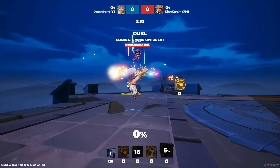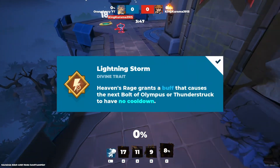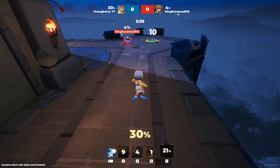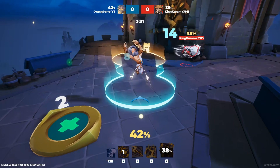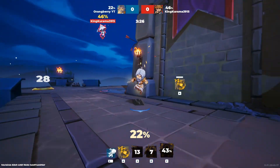The first thing I'm going to touch on is Zeus's divine trait. Out of all his divine traits, I use Lightning Storm. Why? Because it allows my Heaven's Rage to grant me a buff that allows my next Bolt of Olympus or Thunderstruck to have no cooldown. This basically allows me to double cast one of these abilities. I usually use Bolt of Olympus — throwing out those lightning bolts twice guarantees, most of the time, if the player is not very experienced, you're going to get that knockout, especially if they're high on vulnerability.